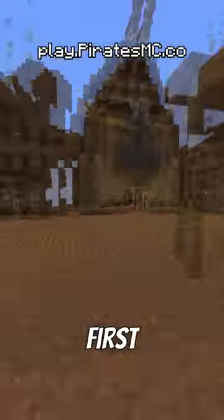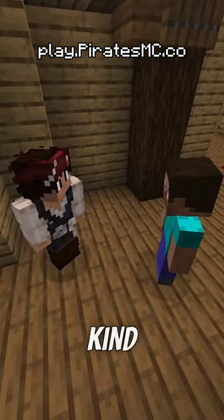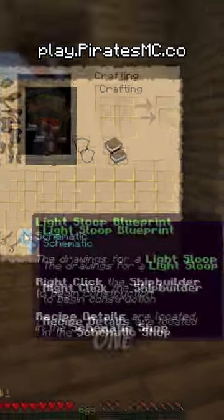After that, begin making your way down to the docks so that you can collect your free pirate ship blueprints and make your first boat. When you arrive, locate and interact with the NPC Captain Brenna. She's going to let you pick what kind of pirate ship blueprint you want, and then give you one for free.